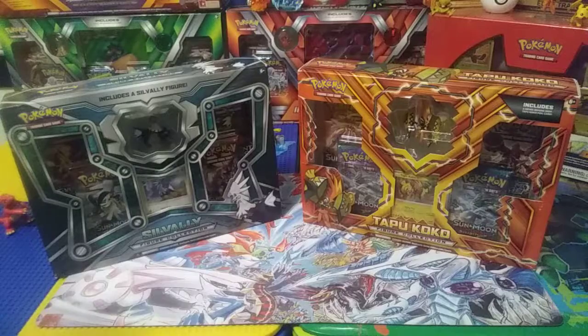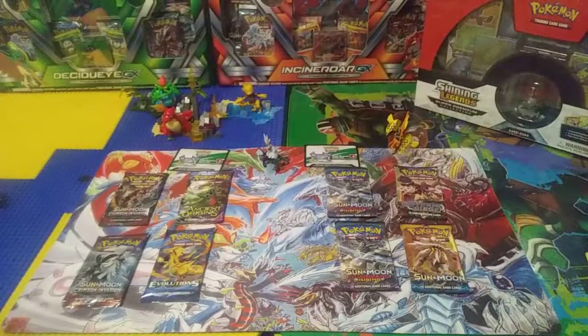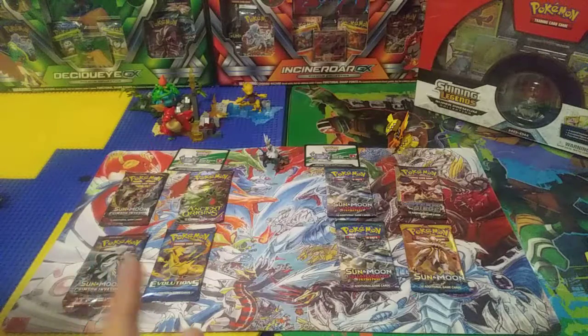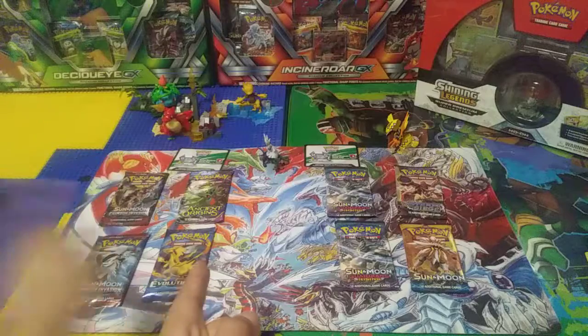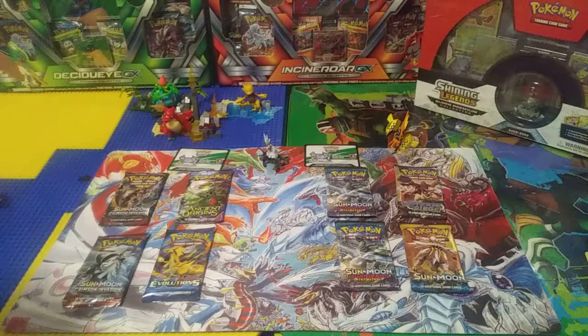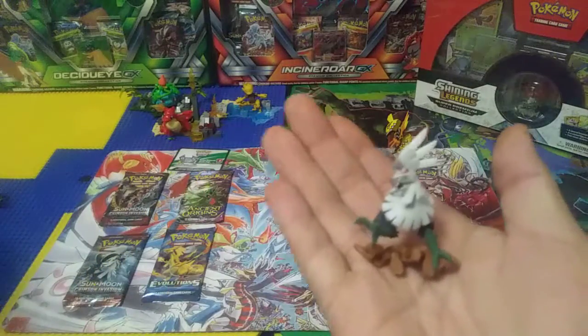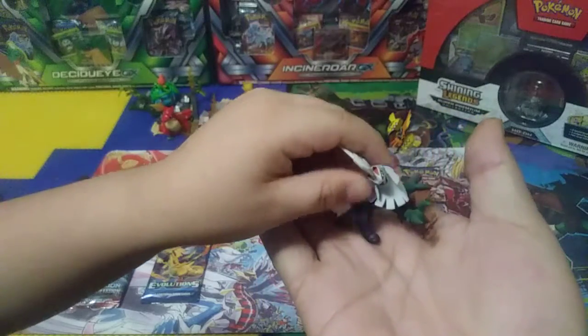Alright, YouTube magic — open the boxes! That saves us so much time. Now what we have is two Guardian's Rising, one Steam Siege, and one Sun and Moon for Dad. On the left we have Crimson Invasion with a Buzzwole and Silvally in front, and then an Ancient Origins and Evolutions. Crimson Invasion is essentially the new Guardian's Rising. Check out our awesome new friend Silvally — small but powerful, don't mess with him!